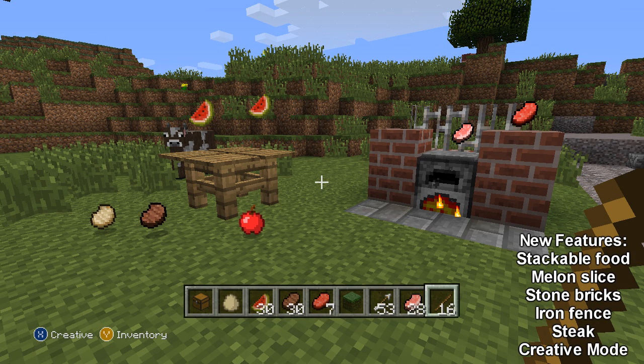I've got a video to show you guys today about three images that have just been released this very minute by 4J Studios. These images focus on the 1.8.2 patch that's coming out this month, and it focuses on the food aspect of the update. Hunger bars are going to be added into the game and you need food to survive. If you don't eat food, you will die from starvation, so it's very important.